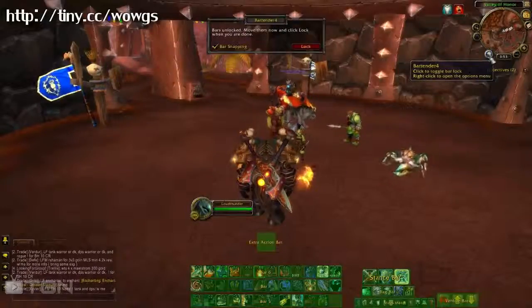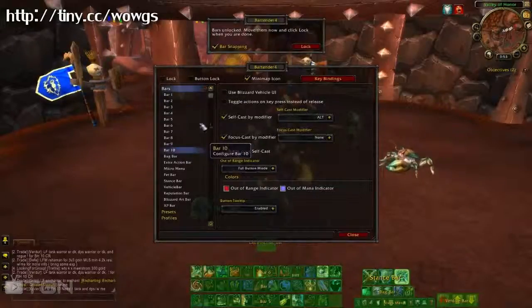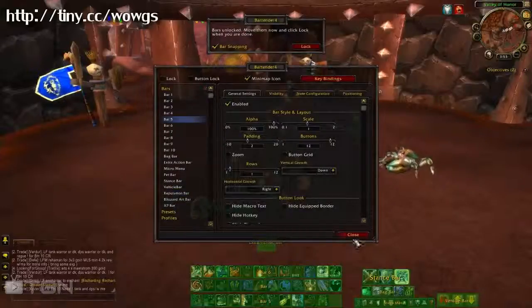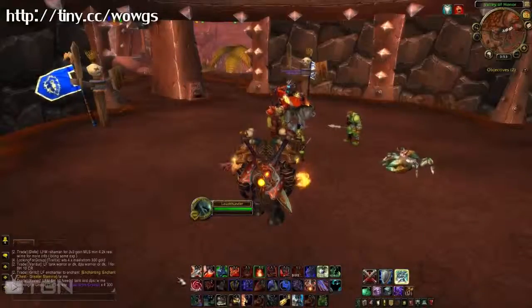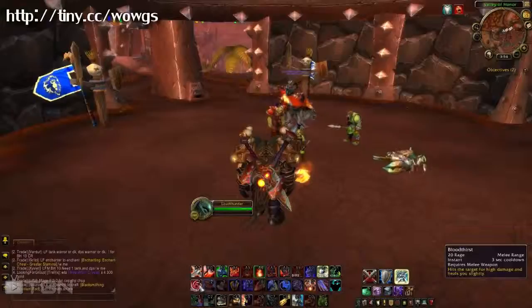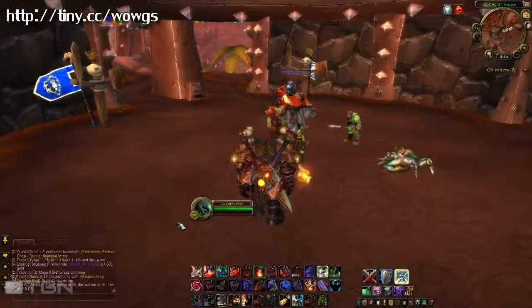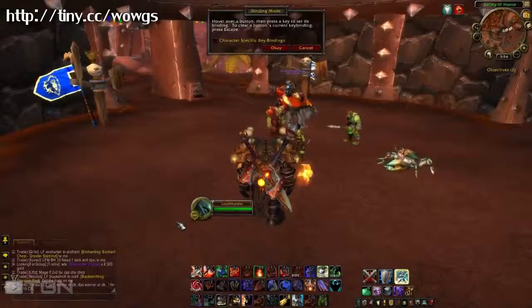I'm going to briefly go over something from my last video: if you left and right click on the Bartender icon once it's installed, you'll be able to move your bars around, set which bars you want, and turn some off by just unticking enabled — you can do that with the Blizzard art as well. To set your keybinds, move all your skills into the bars. For 1 through 12, you want your main rotation whether that's DPS in PvE or your most-used PvP abilities. To set those with Bartender, type /kb in chat.